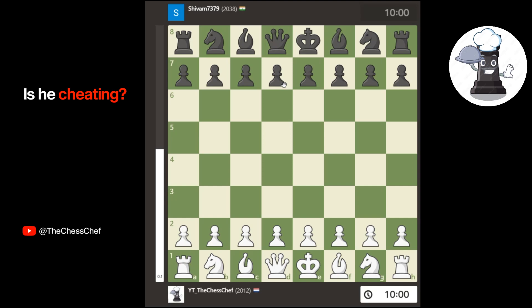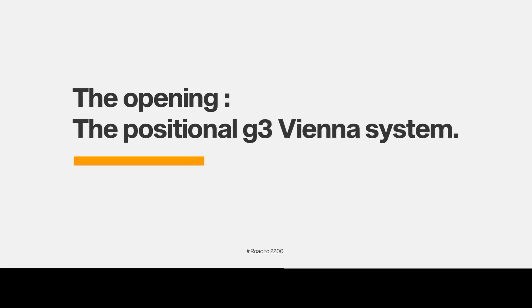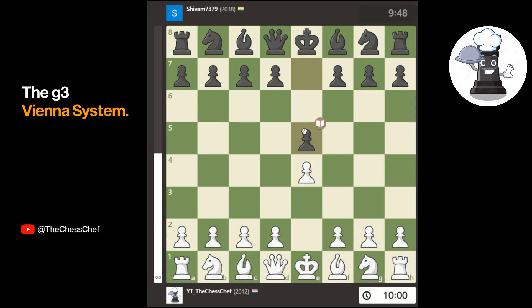Don't forget to leave a like if you found this video valuable, and subscribe for more amazing content. Let's dive straight into the game. I play the move e4 once again, and I really hope to see c5, c6, e6, d5 — anything else — but we get the move e5 again.